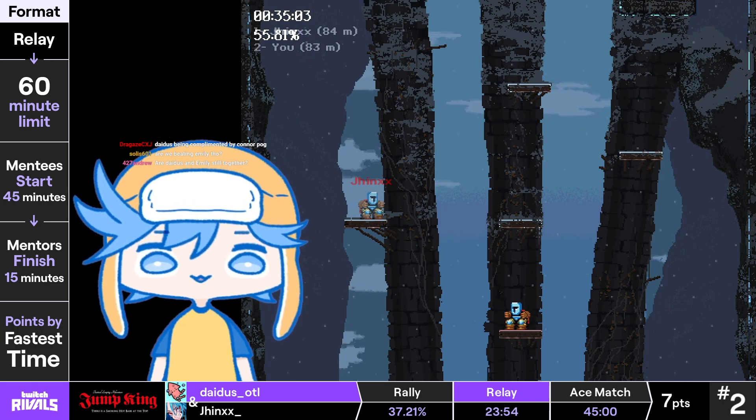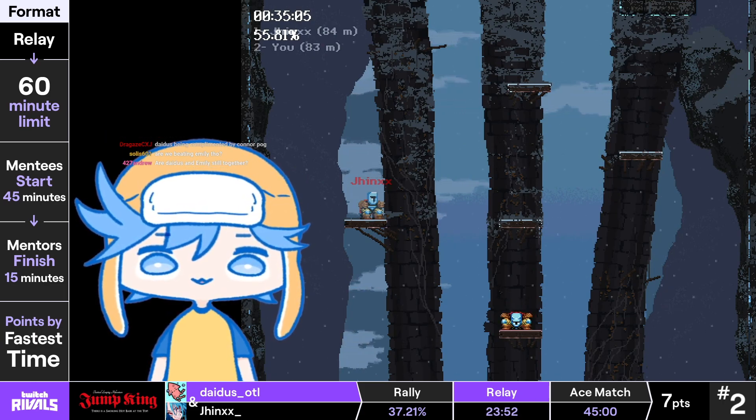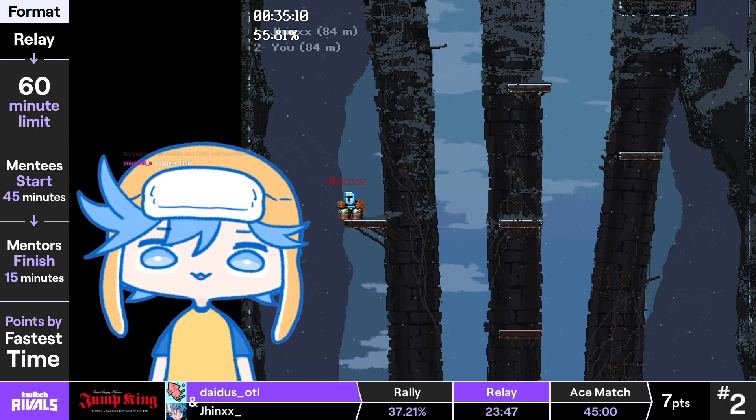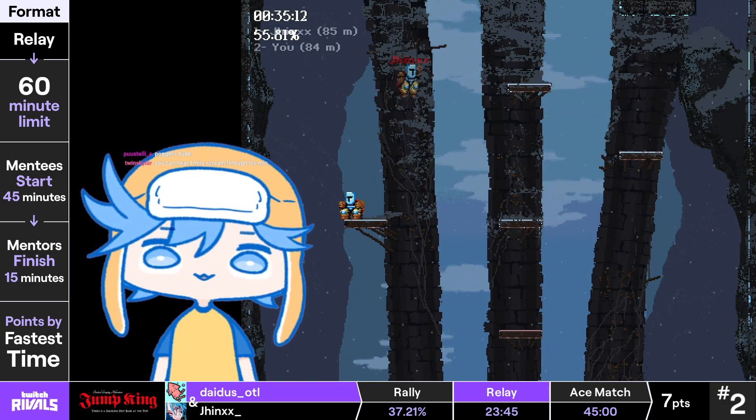A lot of players will go to the right, then go to the right again, and then go to the left. But you can actually just go right to the utmost right platform with a good jump. It's pretty easy to land. And I think Jinx is teaching him how to do it.